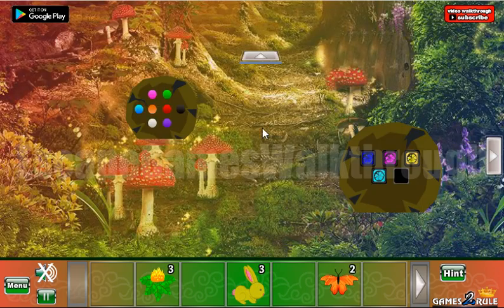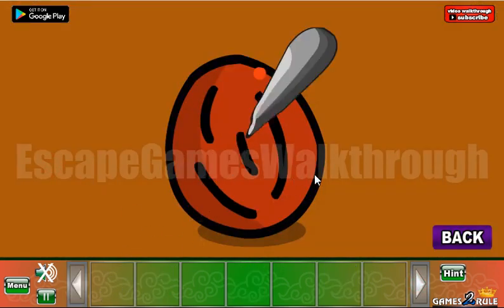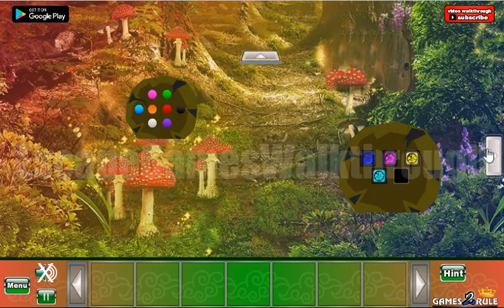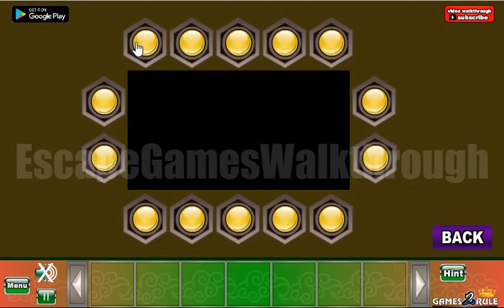We get one more rabbit. Now let's go up here and use this sharp rock to get the hint. N for north is green, E for east is red, S for south is blue, and W for west is yellow. So north is green, east is red, south is blue, and west is yellow.